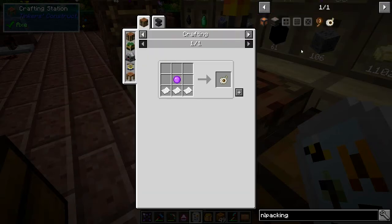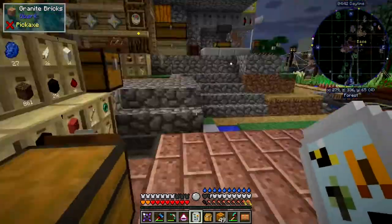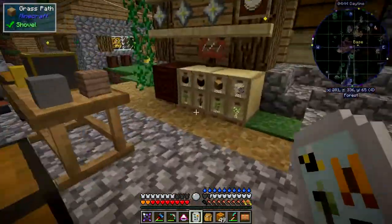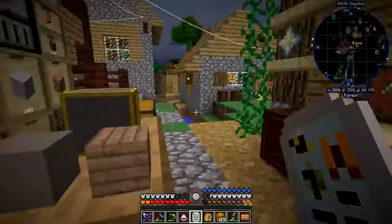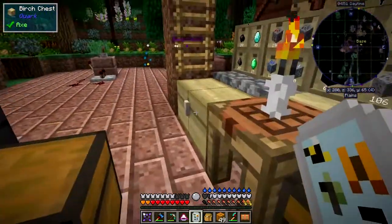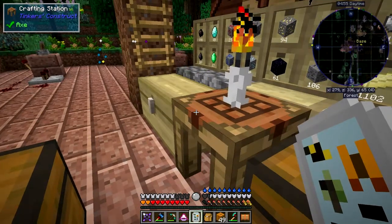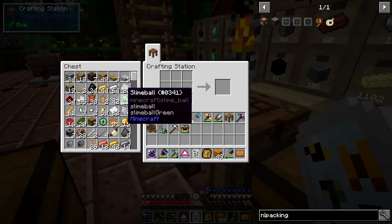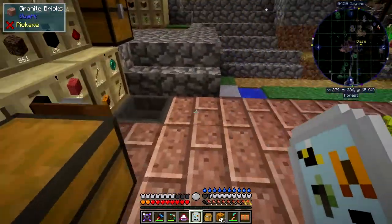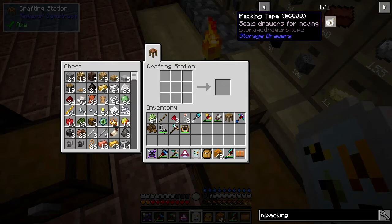I'm going to make some spare packing tape — we need three pieces of paper and a slime ball for that. I've got no shortage of slime balls, 62 in there, so we should be okay. I think one will need a stick as well, so let's make those.